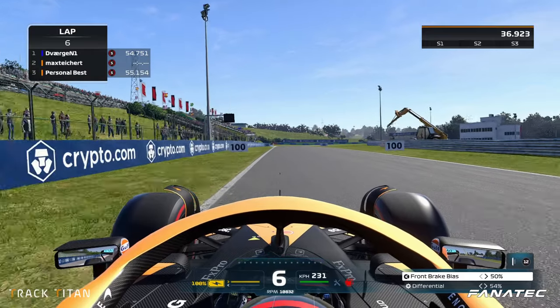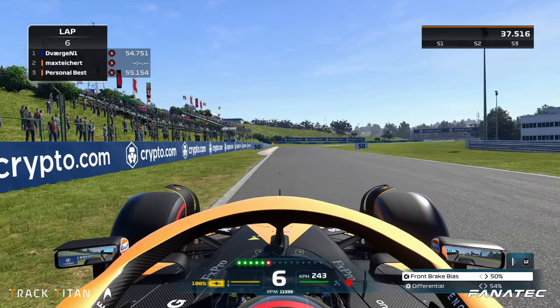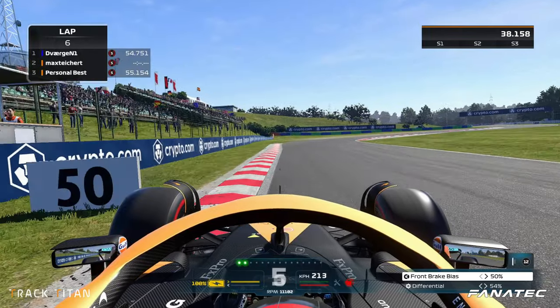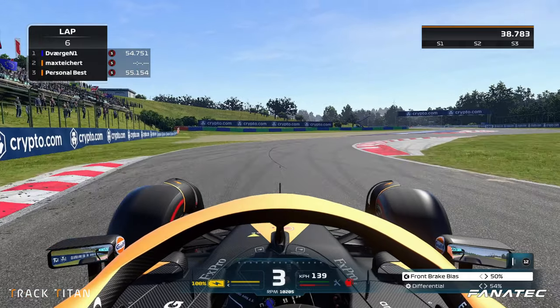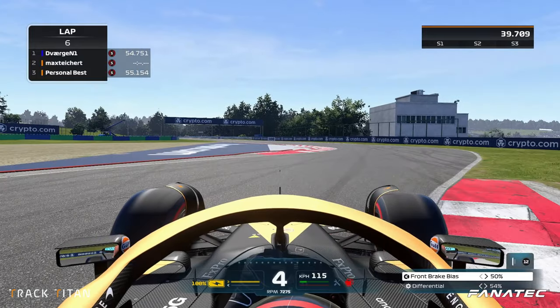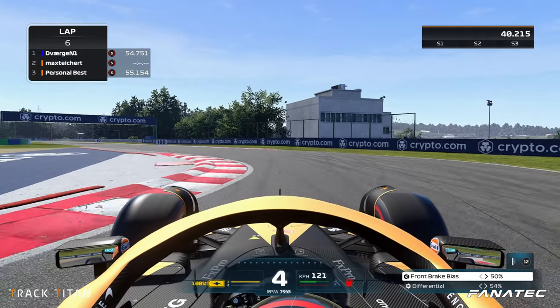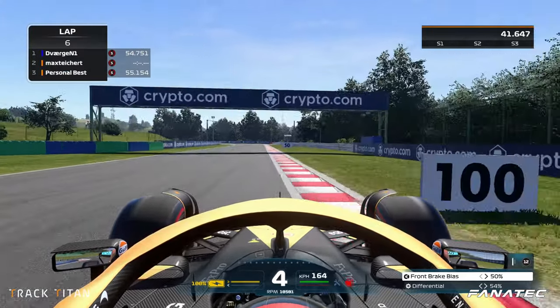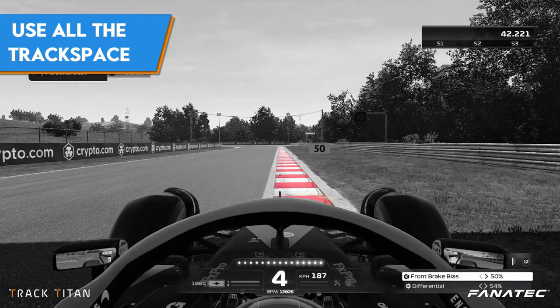We go wide again and stay on the left side to set ourselves up for the upcoming chicane. Braking hard in a straight line when the red and white curbing begins, shifting down to third gear, we turn into the chicane and can take lots of apex curbing here, but make sure to avoid the sausage curbs as they will guarantee a ruined run. Short shifting up to fourth gear to avoid wheel spin — you can use the sausages if you're looking for every last tenth — then using all the track space on exit.